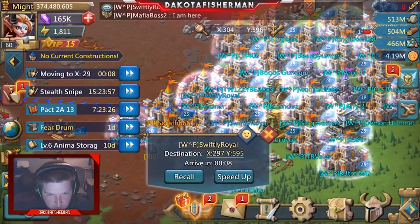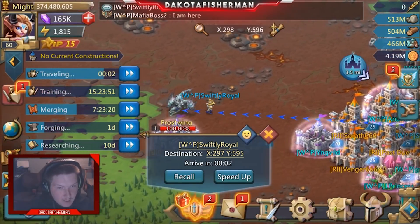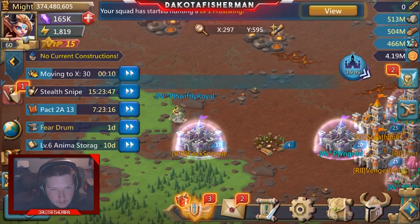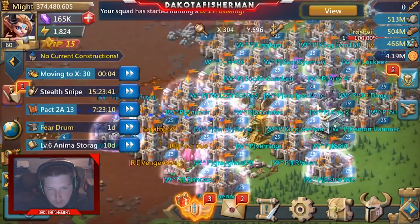Again, it's mildly flawed in the sense that yes, I do have all gold legendary heroes at level 60, and my monster hunting research is done. But as you can tell, it's 100%. Now, this is kind of the team that you want to use for Frostwing, and for the most part, it works pretty well.